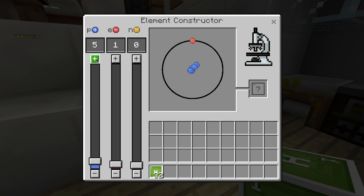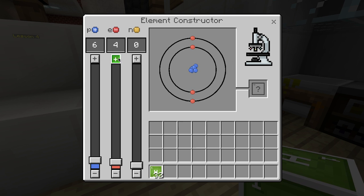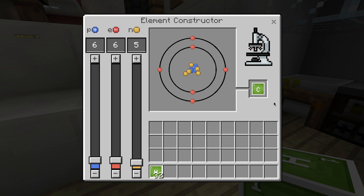Six protons, six electrons. How many neutrons do we need? Well, you can just dial those up until you get your carbon. There are loads of different versions of carbon — these are called isotopes — so you can pick one of those.